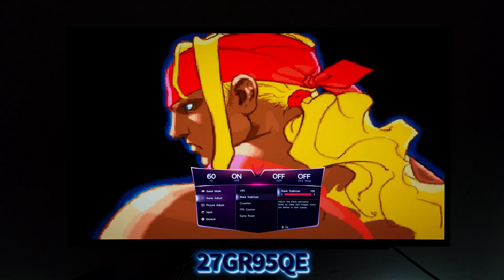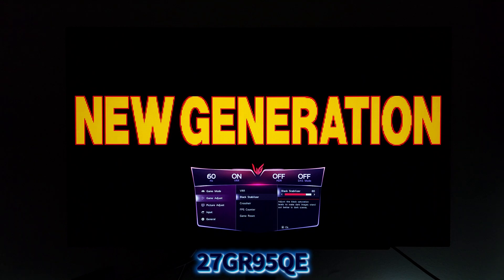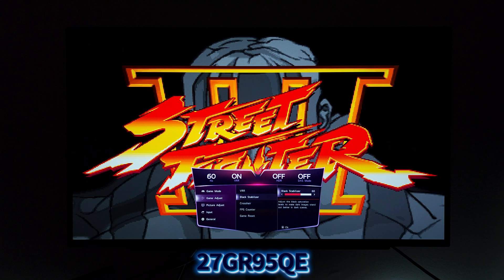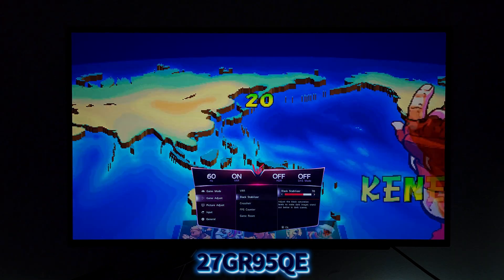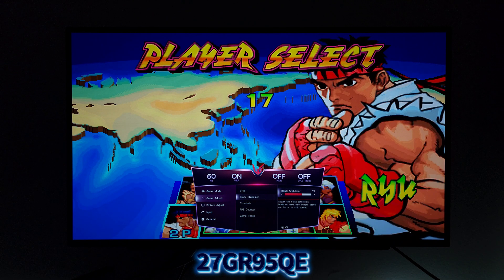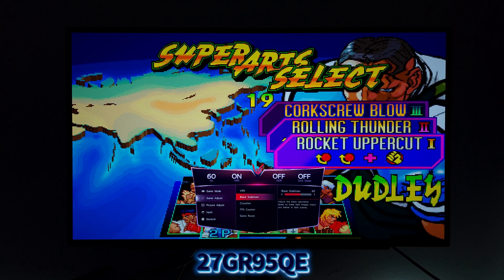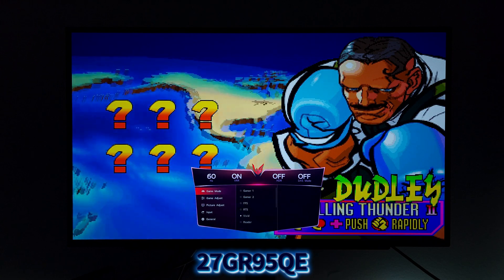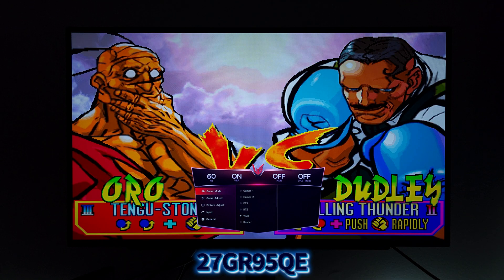This game isn't showing the Black Stabilizer in all its glory — you really need a first-person shooter to see the differences. But what I can see is that at 50 default, now I can go to 60, 65, maybe even 70. The higher you go, the more shadow detail you get and the more washed out the overall picture, but you can see the shadows better. This setting is really tailor-made to what you need depending on your game. For the rest of this video, I'll keep the Black Stabilizer at 60, whereas in all my previous videos I would have it at 50 or 55.